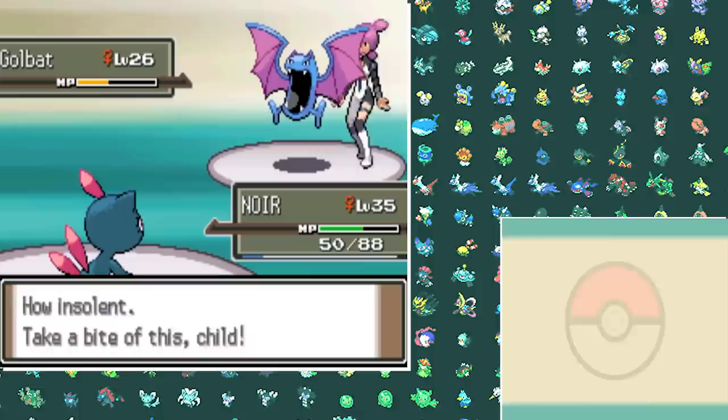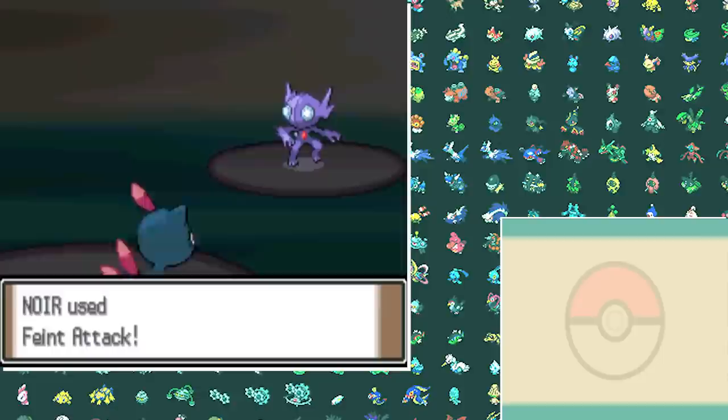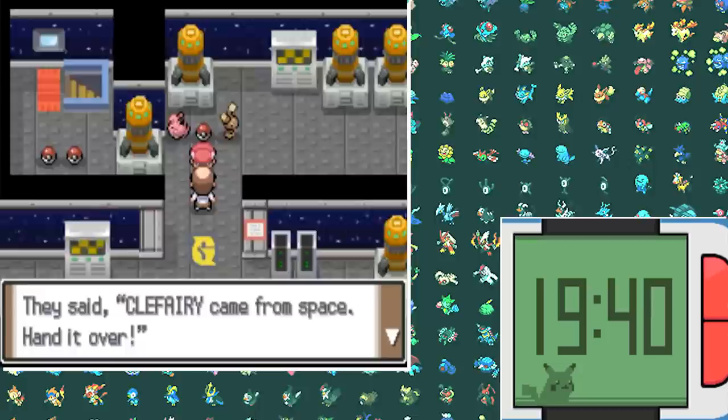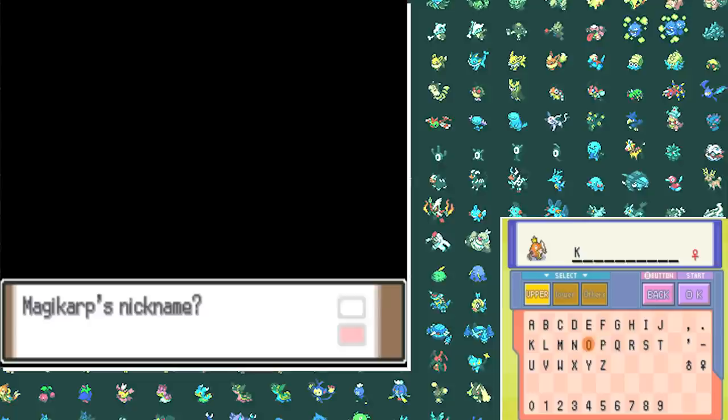Now we go to the Team Galactic building to beat up Saturn. Her team isn't that hard — a Golbat, Skuntank, Tangela, and Sableye. Sneasel takes care of Golbat, Skuntank, and Tangela with Ice Shards, but I go down to Sableye so I switch in Golbat and finish the battle to save this man's Clefairy. He gives us a free bike, and I finally go back to pick up the Old Rod and catch our third team member — Magikarp the King, even though it's female.